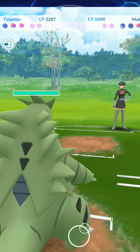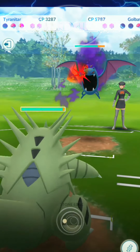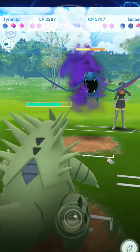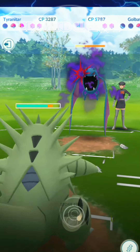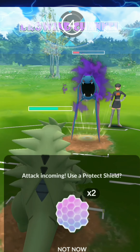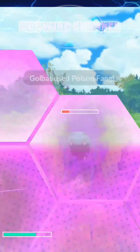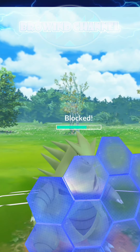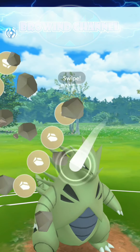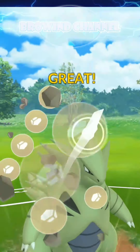All right, because my Pokemon just fainted, I summon my Tyranitar to fight against Golbat. And for the attack, we just use the shield. And another kill by my Tyranitar!